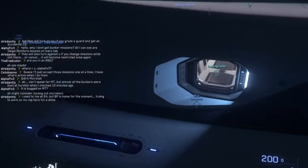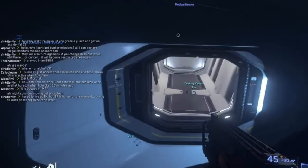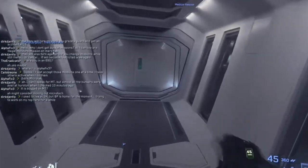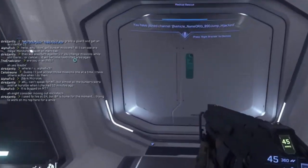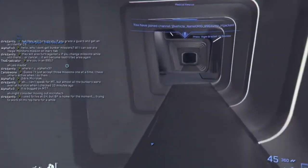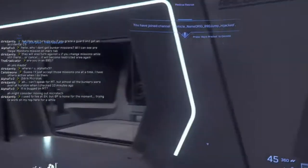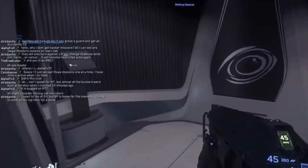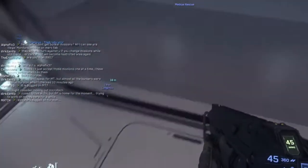Well, now in Star Citizen, if you are injured or incapacitated, it is possible for your character's health to be restored either partially or fully. That can be done via the game's clinics and hospitals which feature medical beds designed to fully heal you, or via field medics who may come to rescue you if you activate a rescue beacon, for a fee of 15,000 UEC.